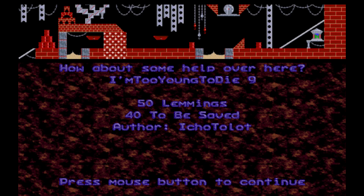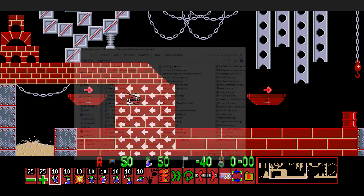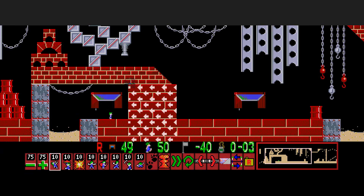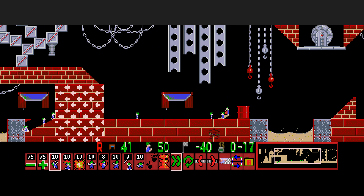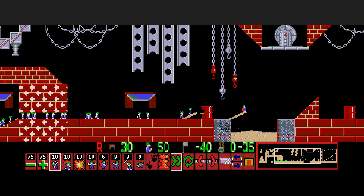Next one: 'How About Some Help Over Here?' This shall introduce one-way walls. I guess you can bomb, climb and bomb your way out with only the left side, but it's very tedious. Simply the right-side guys have to help the left-side guys with the basher. This is again a 100% solution.